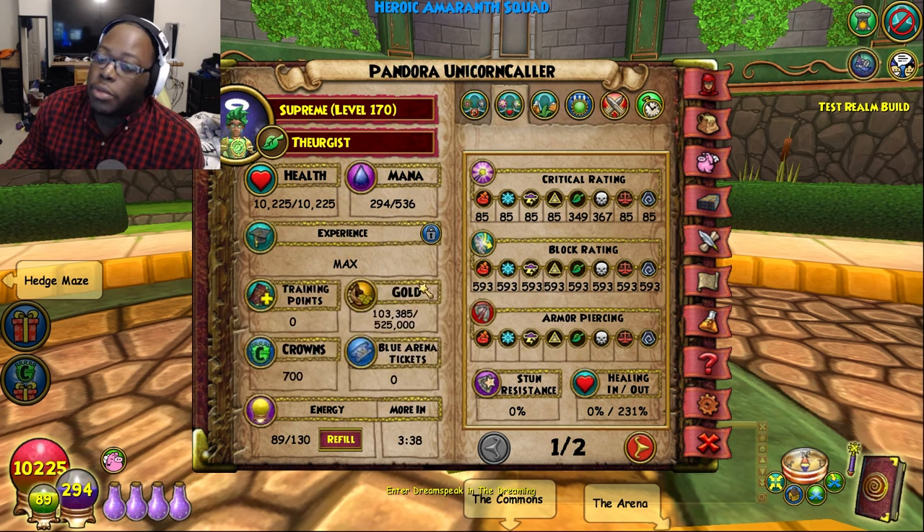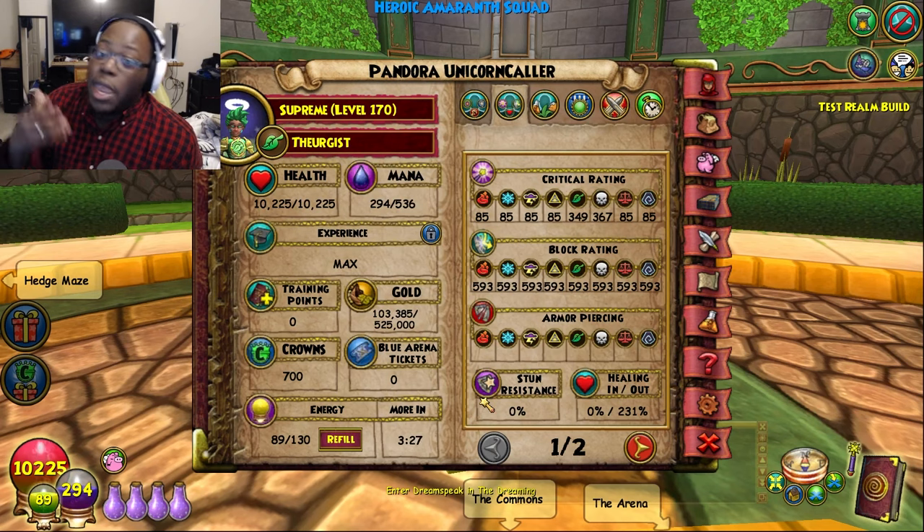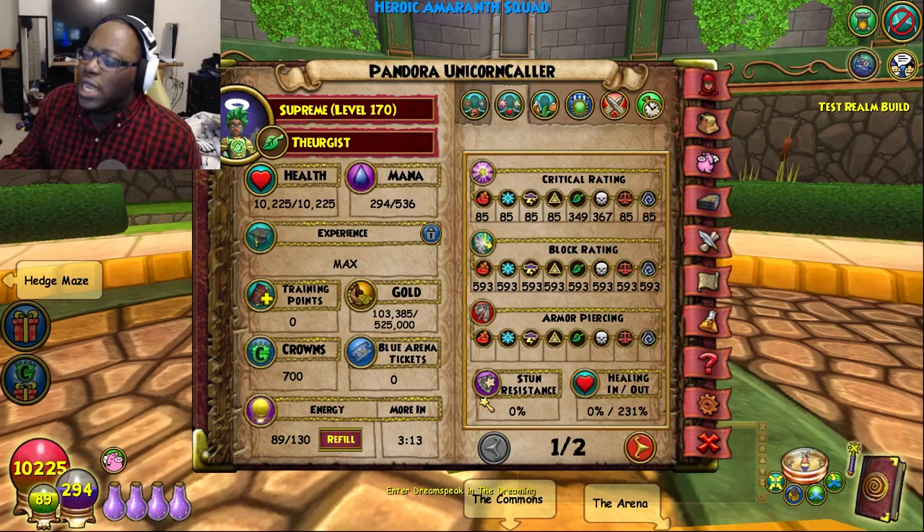Armor piercing — no armor piercing, because again this is a healing build; we are definitely not worried about piercing through armor. There's also no stun resist, which you could replace all of those square sockets with stun resist, but remember you're going to be losing all of those outgoing 8% jewels. It's kind of based on your play style. I kind of gave up with stun resistance because I'm always getting stunned — I'll probably just cast myself a stun block here and there. Our incoming healing is at zero.